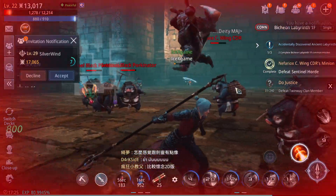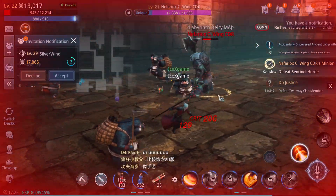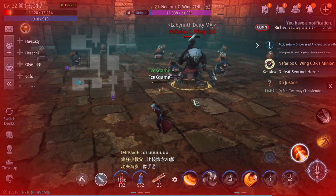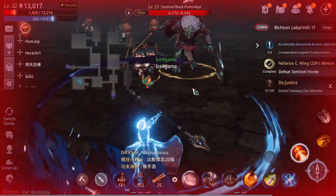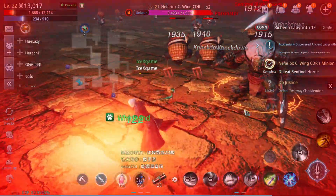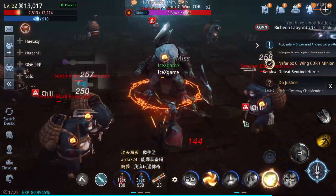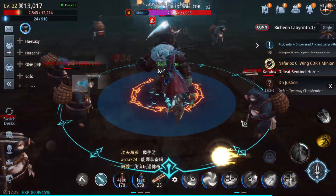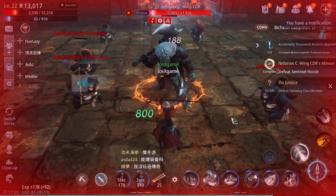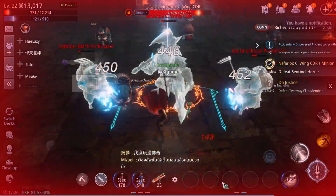They also have unique monsters that drop some good items — you can farm monsters like that. For the Spell class gameplay, after the monster is dead let's check what happens. For skills, you can add up to 12 skill slots.